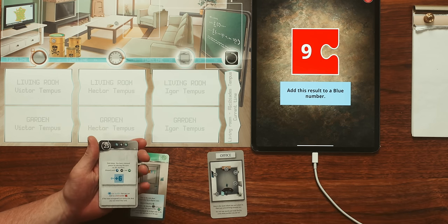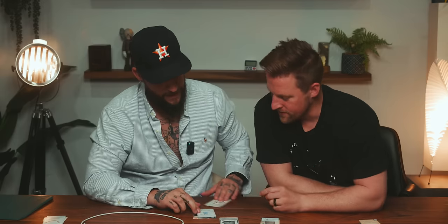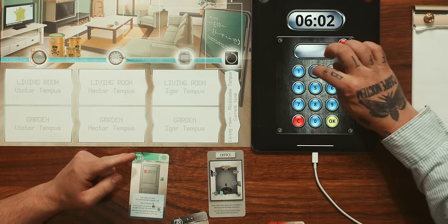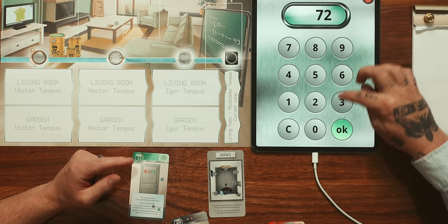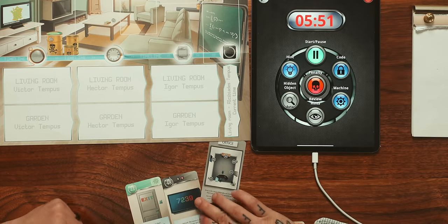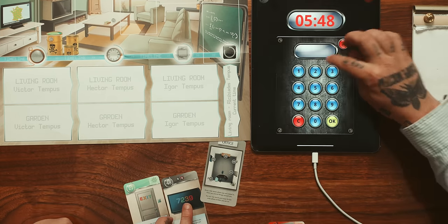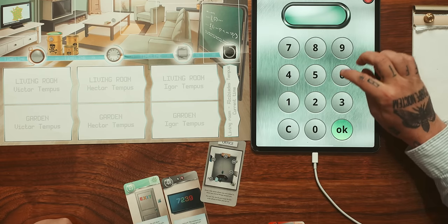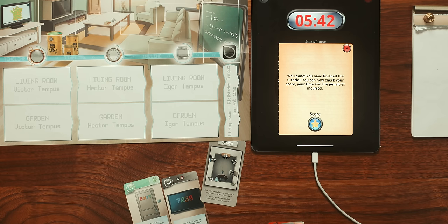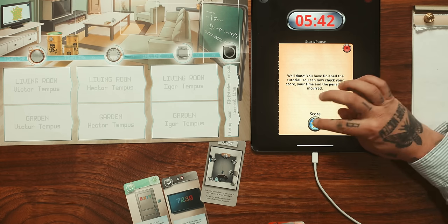7, 2, 3, 9 - we go back to machine 21. These are incorrect numbers. Oh - the exit sign! The exit sign - the colors. So it would be 9, 3, 7, 2 - okay, that's cool. Well done, you have finished your tutorial. You can now check your score. That was fun, right? I like this. Now I get it. So now that we've learned the basics along with you at home. I'm glad I suggested the tutorial. It was a much-needed but very simple walkthrough, nonetheless.